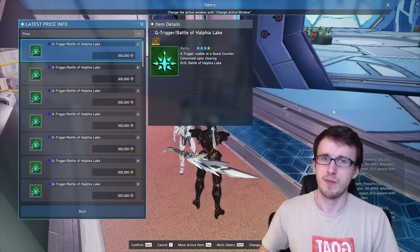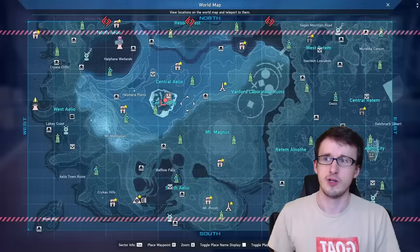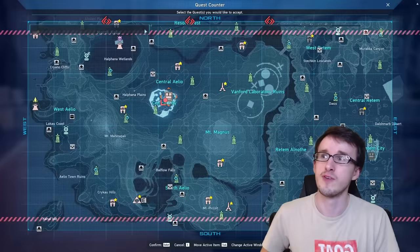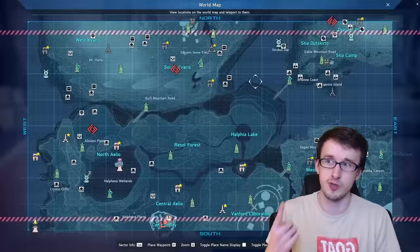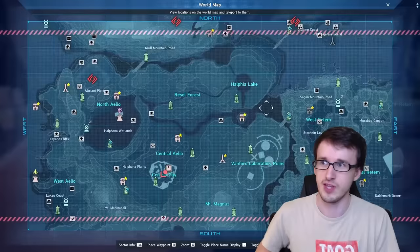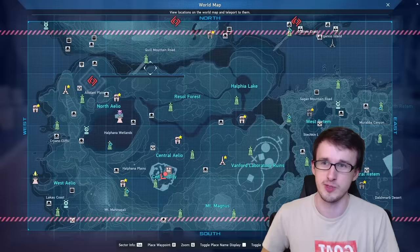This leads us into our next method: the Battle of Halfia Lake quest itself. There are only two ways to enter — one is using those triggers at the quest counter in the trigger quest section, activating it with friends. The second method is kind of random throughout the day: on the hour, every few hours, urgent quests show up one per region. For Aelio right now, Halfia Lake is a possible option, but it's showing Command All Suppression, so I have to wait another few hours for a chance of Halfia Lake showing up. That's why these triggers are so expensive.